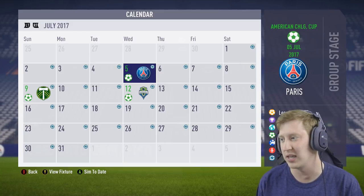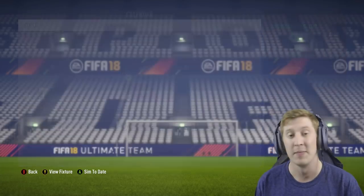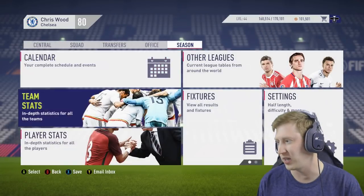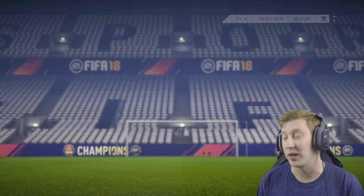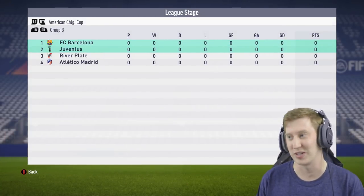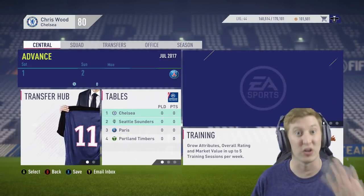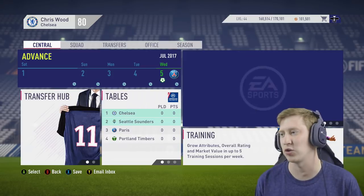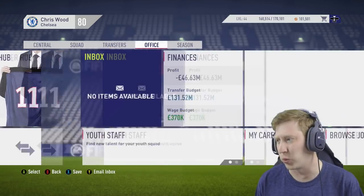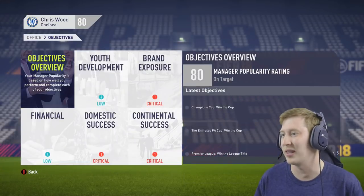My group stage has PSG, Portland Timbers and Seattle Sounders. On the other side of the competition, there's Juventus, Barcelona and Atletico Madrid. So we've definitely got the easier group, and by winning this tournament and getting as far as possible, we can raise some extra funds. We'll have a quick look to see what the board want from me, and then I can show you my transfer budget — you can see it briefly on screen there.